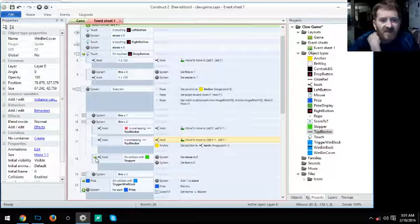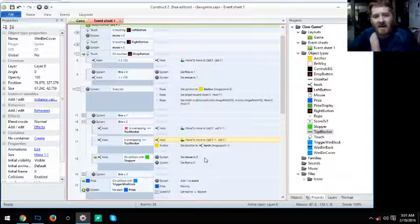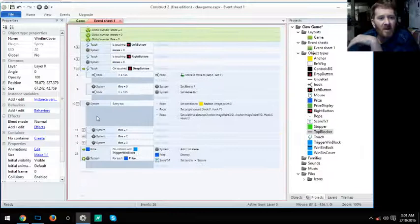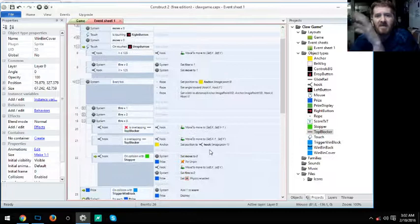Fire 3 is almost identical to Fire 2, except we also handle the pinned prize. The hook rolls back up: while not overlapping Top Blocker, move Y minus 1. When overlapping Top Blocker, move Self X minus 1 and reset Anchor to Hook Image Point 1. Then on collision with the green Stopper: set Move to 0, Unpin the Prize — and since it has Physics, it drops.